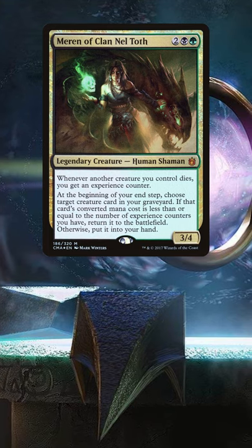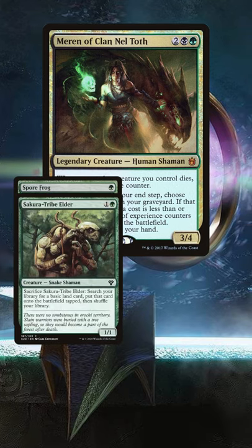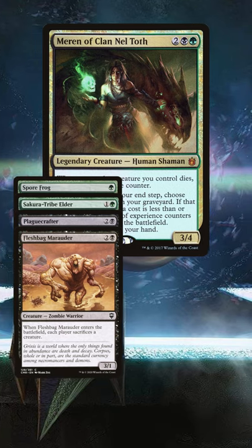You want to make sure you have the highest number of targets for your engine, rather than instants and sorceries for the most part. Sporefrog and Steve are great pieces to get things happening early, with Plaguecrafter and Fleshbag Marauder also letting you get those experience counters nice and early too.